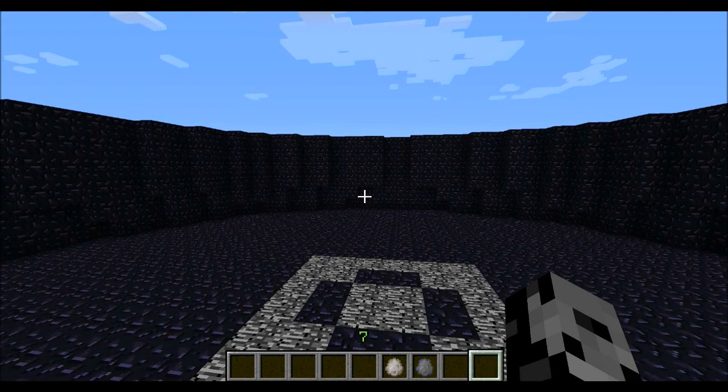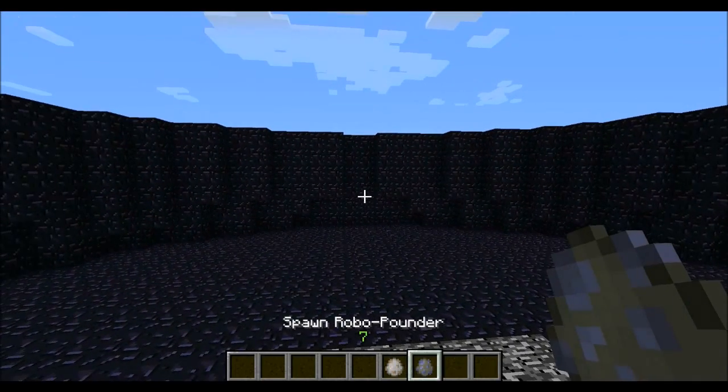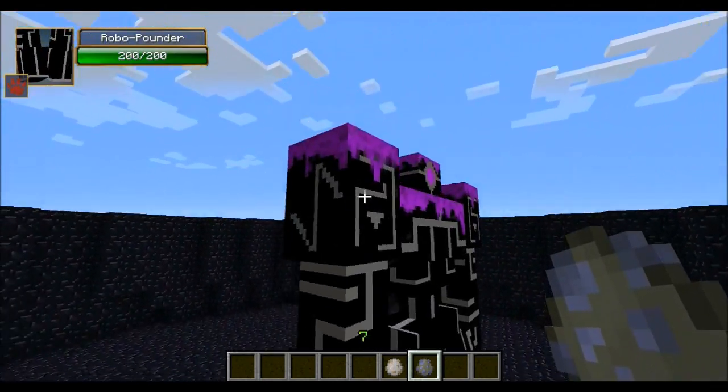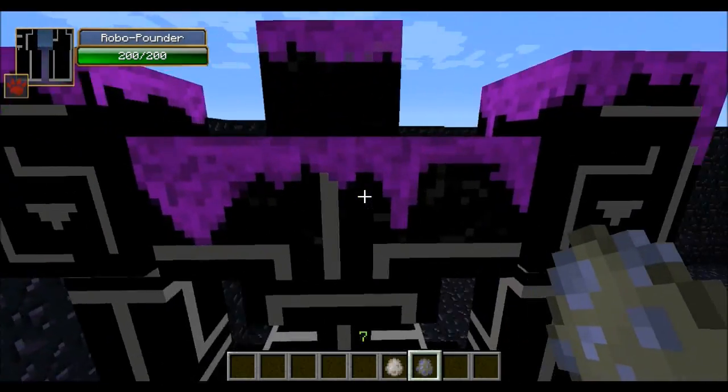Hey, what's up guys? It's Pat and welcome back to another mob battle. Today's fight is going to be the Iron Golem versus the Robo Pounder from the Orespawn mod. We've actually already had the Robo Gunner in the arena, and it is time for the Pounder to give it a shot as well. This dude is pretty awesome looking — he has 200 hit points, he is giant, and he has this scary purple eye that stares at you.